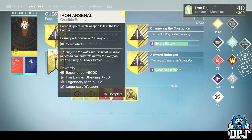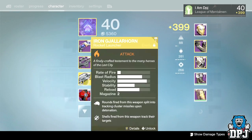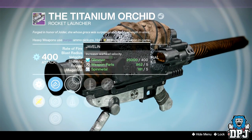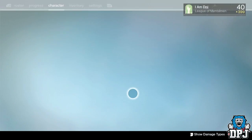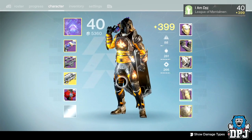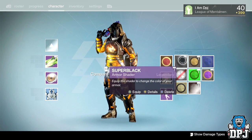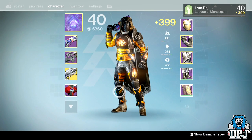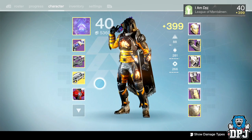Let's see what we're getting from the weapon packages. I got the Night Errand shader and the Titanium Orchid rocket launcher — and that's a 400 as well. What we got on this: Hard Launch, Smart Drift, Aggressive Javelin, Perfect Balance, speed reload, Quick Draw — we've got Tracking and Spray and Play. That's not too bad, but it's not as good as the one I've already got. And let's look at that shader — oh, it looks like a pile of garbage. The Iron Banner shader should be gold and black, not this rubbish.